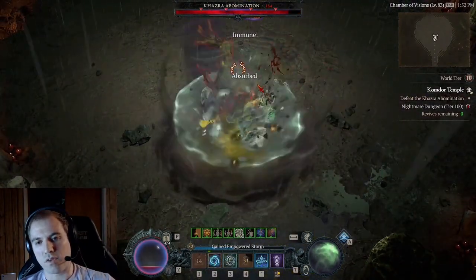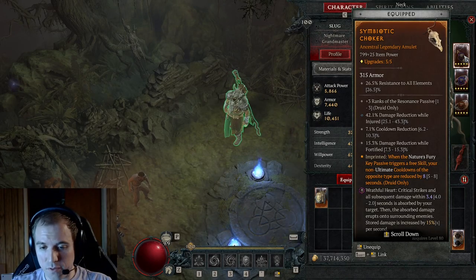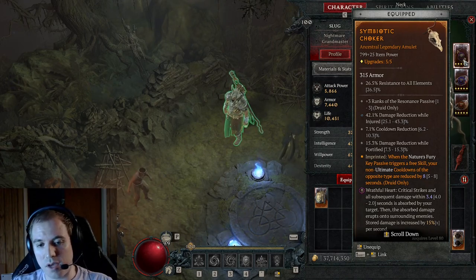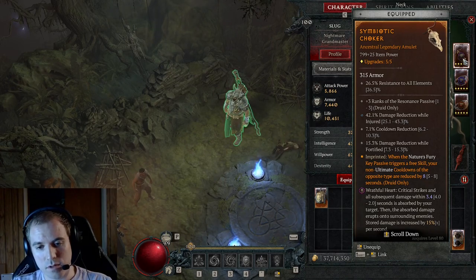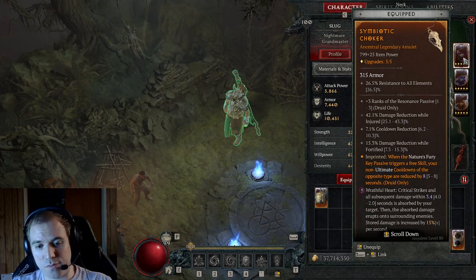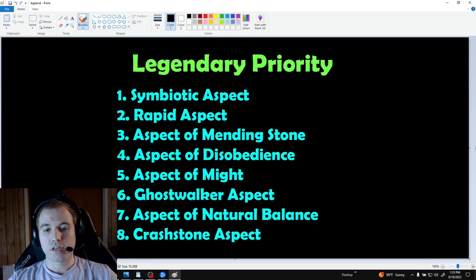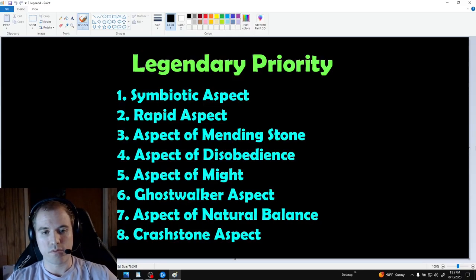I'll be linking that video down below. The one requirement for this build is that you find a high-rolled Symbiotic Aspect to put on your amulet. This is very important and I recommend you try and find a 7-8 second aspect for your amulet before switching to this build. I've listed the legendary aspects that you should be keeping an eye out for in order of importance. The Symbiotic and Rapid aspects are both very important and you want to get a max roll on these if possible.